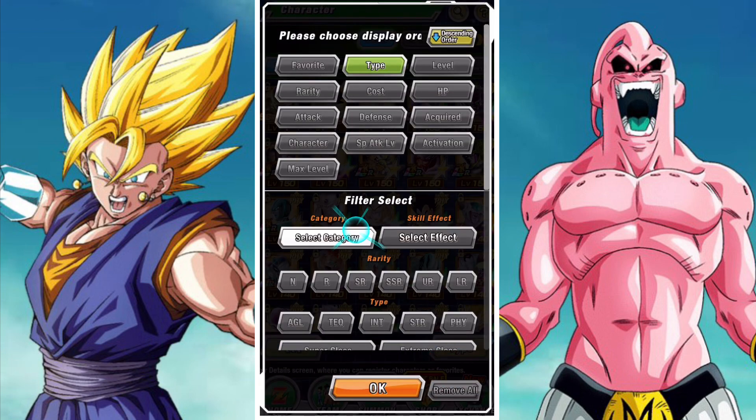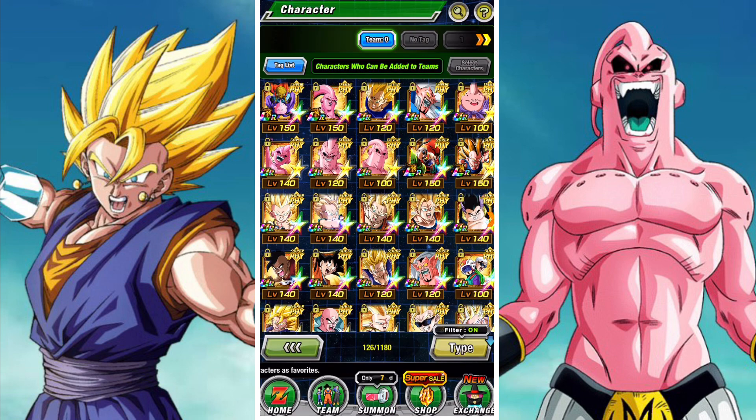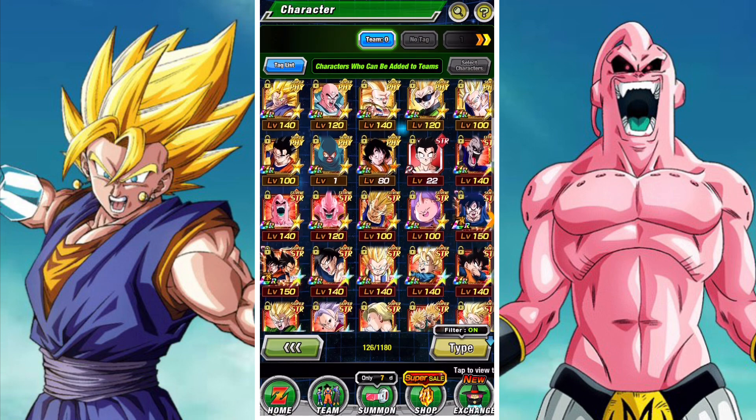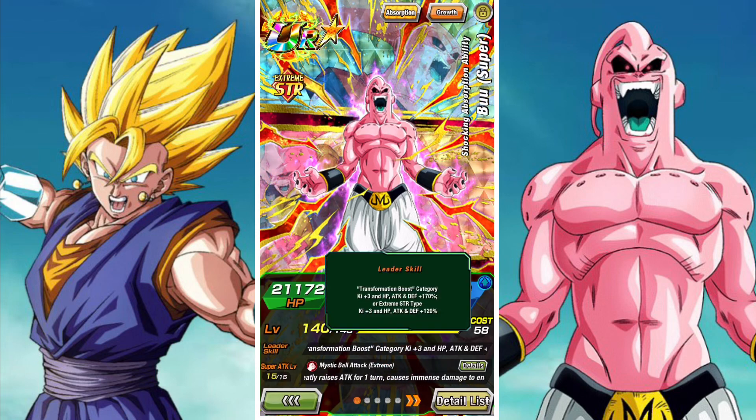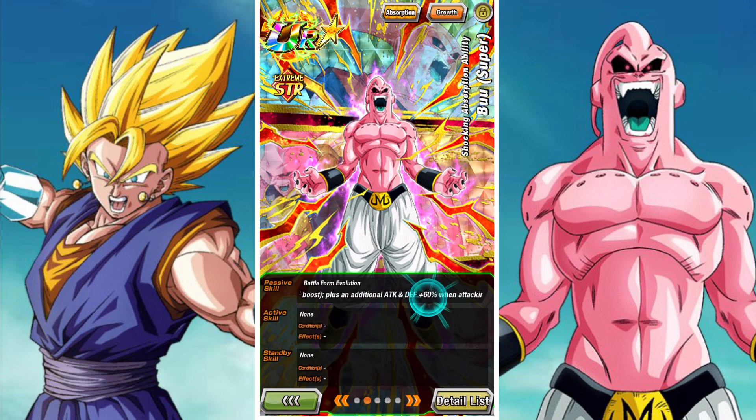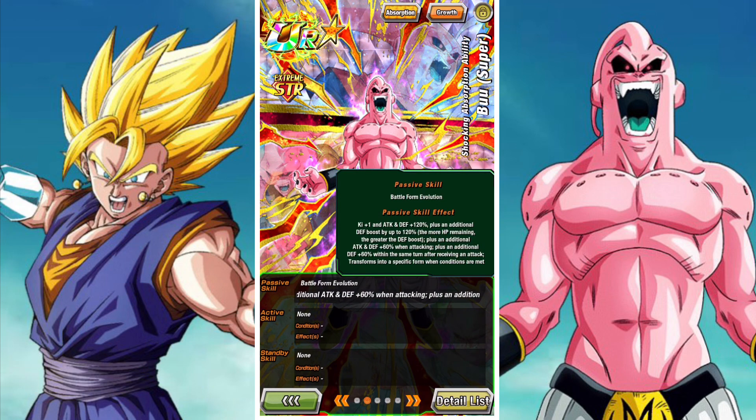Xtreme Z banners are good in the sense that they only have three featured units. Generally speaking this gives you an incredibly good chance of getting the unit you want, especially when two of the three units are strong and the third being Mystic or Ultimate Gohan who's also a pretty good EZA. The three units are pretty decent overall.